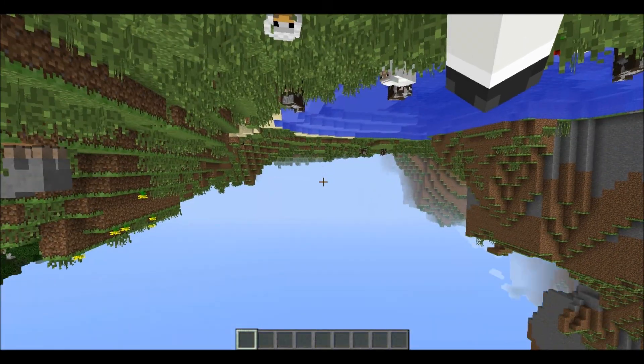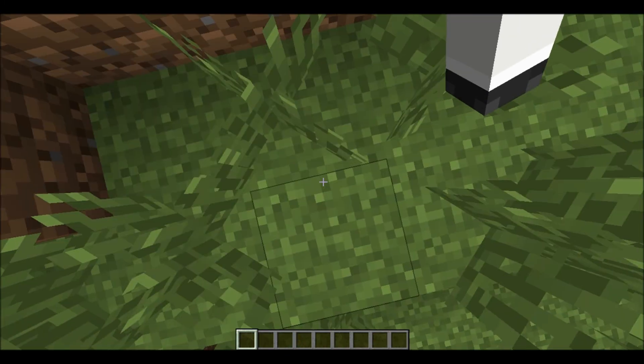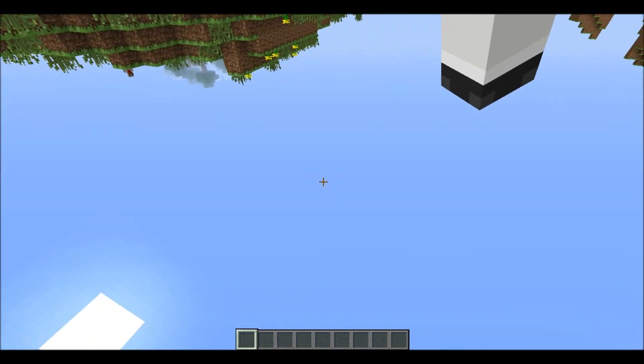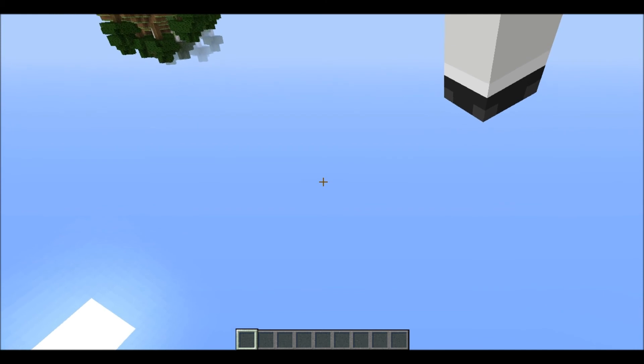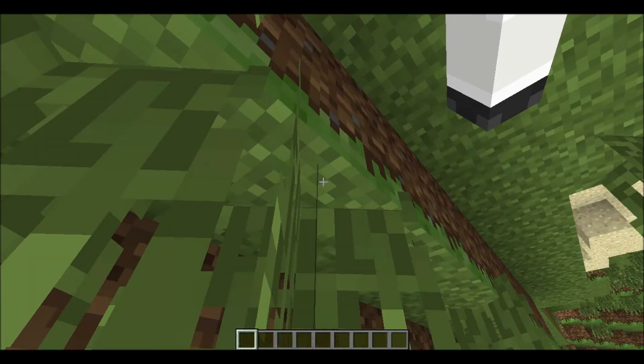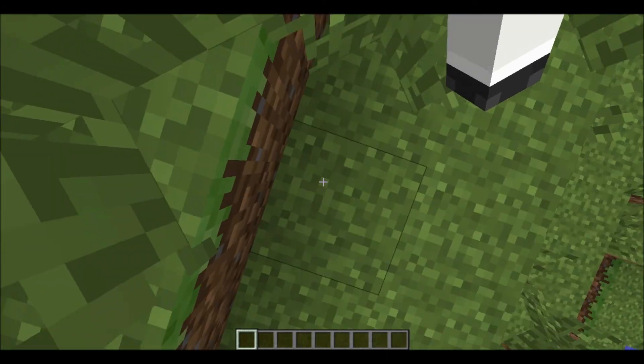This one is extremely trippy, because when I look down it still goes down like that. The bar's on the same side — I think I should fix that. I'm flying up right now, and then I fall. It's so trippy. Seriously, I don't know how I'd ever be able to play like this.